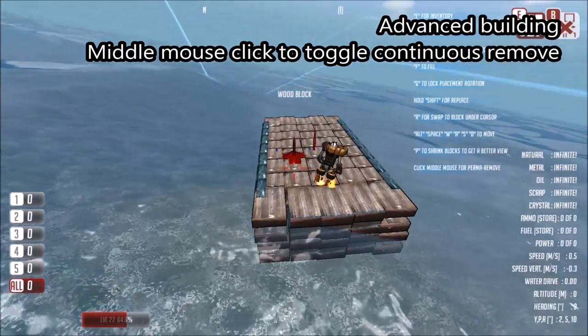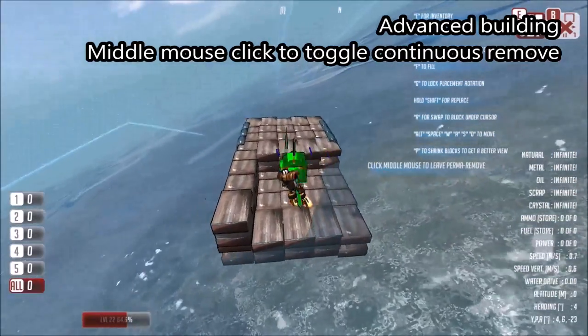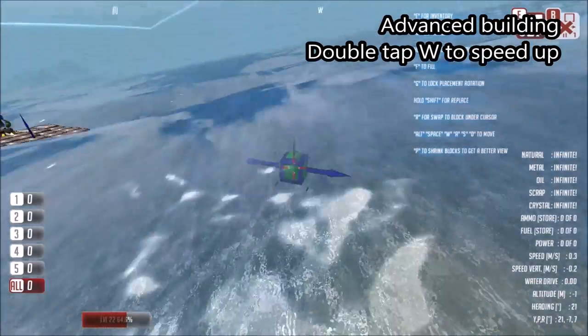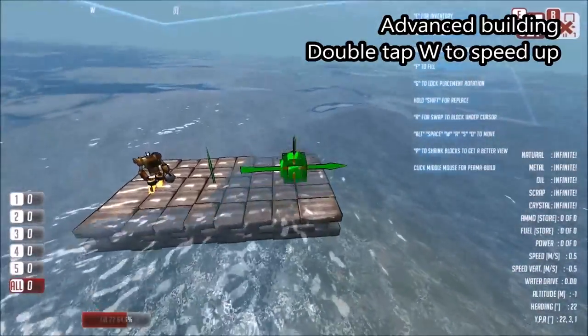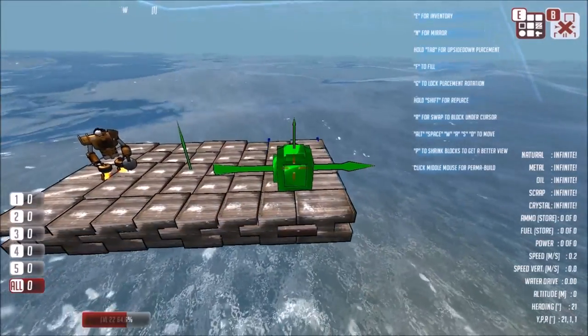Similarly, if the build marker is red and we press the middle mouse button, it will remove any blocks that we move it over. If we want our build marker to move quicker, we can double tap W and it will run forward. The important thing to remember is that the keys control the build marker but it moves relative to the direction it's facing.